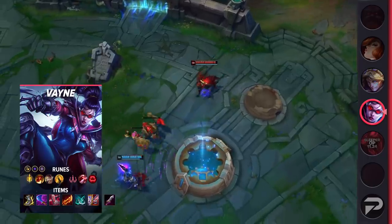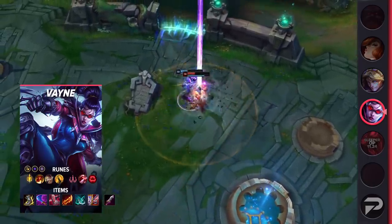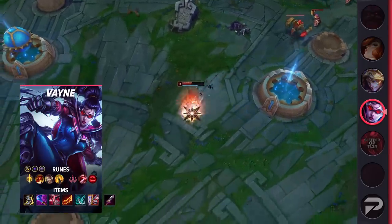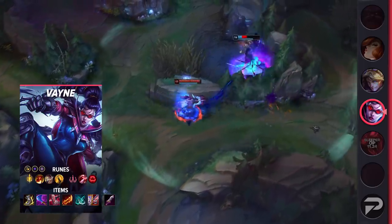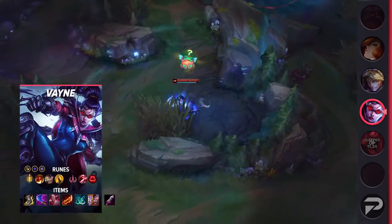Now let's look at the build. For your runes, you'll take Lethal Tempo, Triumph, Alacrity, Coup de Grace, Taste of Blood, and Ravenous Hunter, with the stat runes being Attack Speed, Adaptive Force, and Magic Resistance. For your items, you'll start with Doran's Blade, then build Berserker's Greaves, Wit's End, and Immortal Shieldbow. At this point, you'll want to grab Guinsoo's Rageblade, then two situational items. Some good options are Phantom Dancer, Spear of Shojin, and Randuin's Omen.